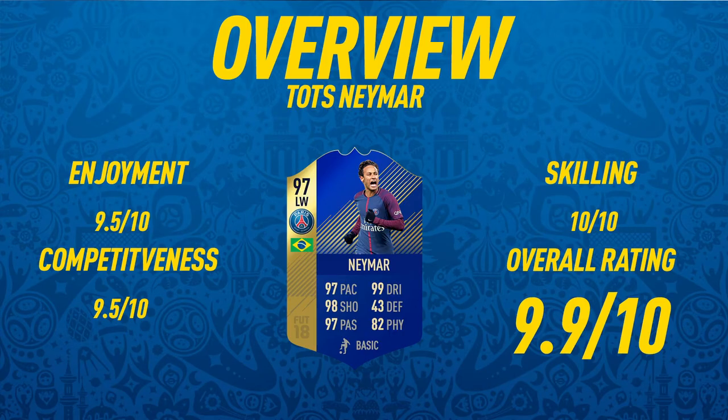Moving into the overview for Team of the Season Neymar: for enjoyment I'm going to give him a 9.5 out of 10 — one of the funniest cards I've used on FIFA 18, hands down. Competitiveness-wise I'm also giving him a 9.5 out of 10; the main reason it isn't a 10 is his strength. If he had around 80 physical he'd be absolutely insane, but he has around 72 strength, which isn't great given defenders with physical stats in the 90s. For skilling I'm giving him a 10 out of 10 — probably the first or second player I've ever given a 10 to for skilling. Overall rating: 9.9 out of 10.